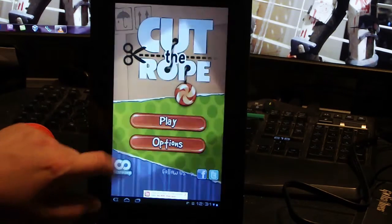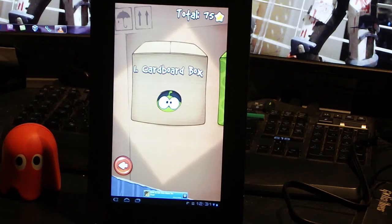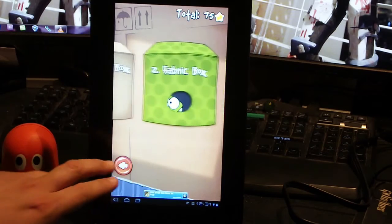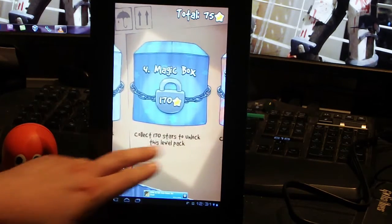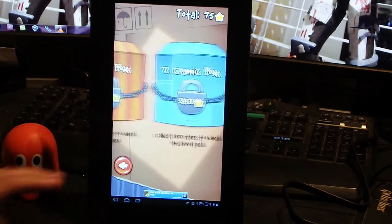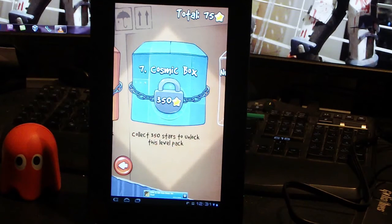So we'll jump straight into the game and as you can see there's the first box. Each box contains 25 levels, and each level contains 3 stars. The idea of the game is to collect the stars and unlock the extra levels. When you hit 50 stars you unlock the second level, and then the third, fourth, all the way up to the seventh which will cost you 350 stars.